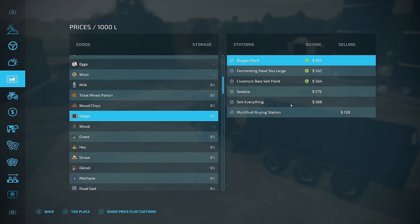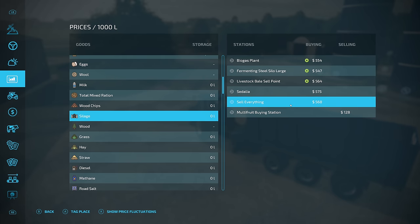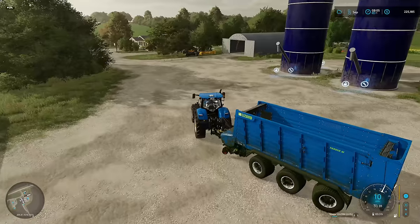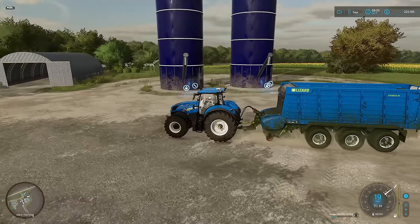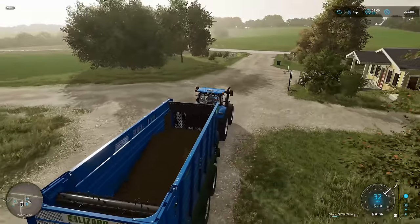For right now we're just going to completely ignore the BGA because they want a lot of money for that — three hundred thousand dollars. We've got a couple other options: sell everything at 568 bucks per unit. It's not terrible, but it also means we're only going to be getting like 60 to 70,000 off all of this.